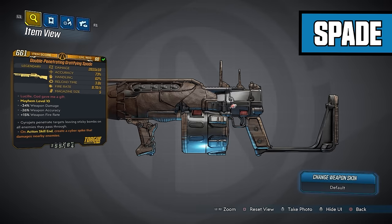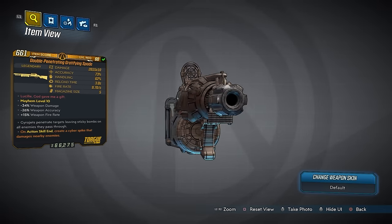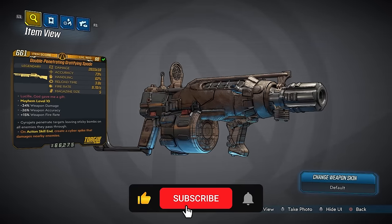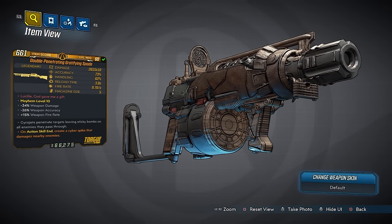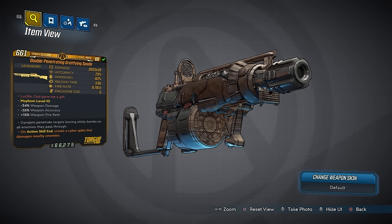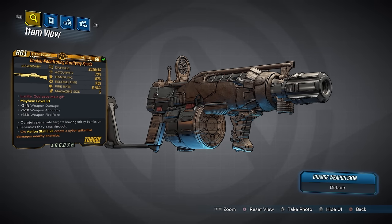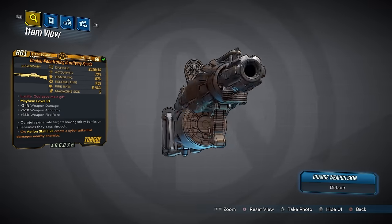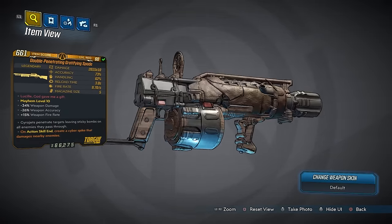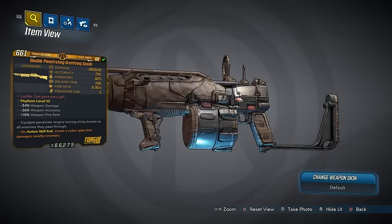This time we're taking a look at another DLC 3 item — the Spade. Mine is the Double Penetrating Gratifying Spade; your prefix will vary. What you want to look for is the times 10 multiplier, which this one has, along with a 5 mag size — an absolute beast. I've seen this thing roll with times 4, times 5, times 8, and times 10. It can go down to 3 mag and as high as 5. The damage is 2,015 times 10, accuracy 73%, handling 62%, reload time 3.0 seconds, fire rate 9.70 shots per second, mag size of 5.